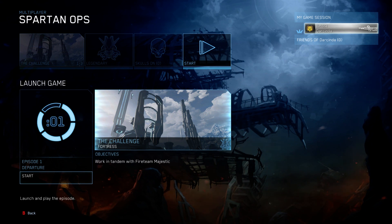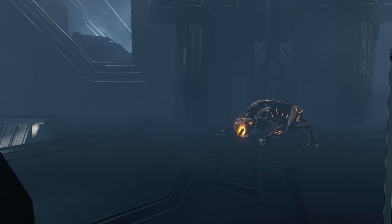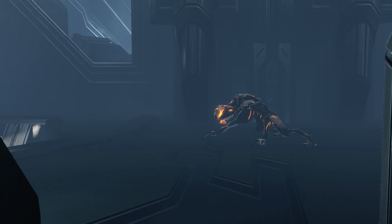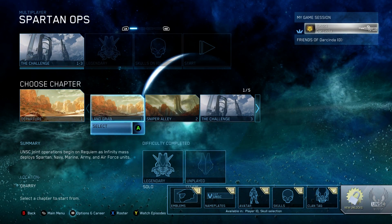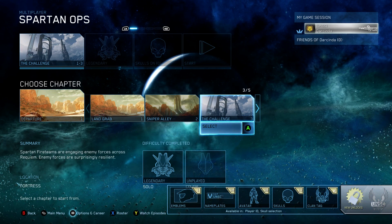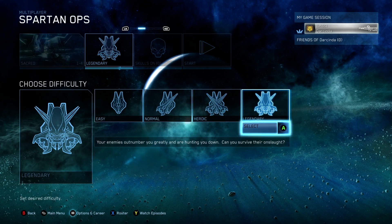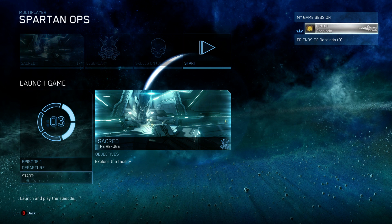What you want to do is choose your loadout and quit here at the cutscene before the game has even started. The good thing is it thinks that you've completed the episode on Legendary. So what you're going to have to do is go through every episode, select every chapter, and quit out at the cutscene — and you'll get all those Legendary achievements.